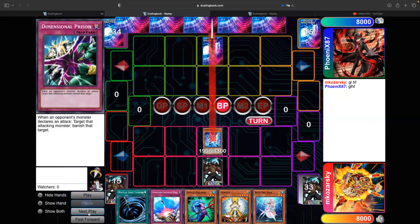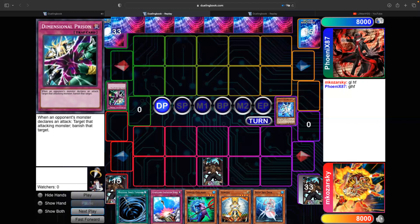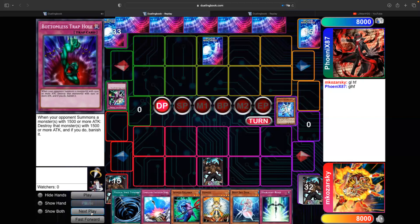I rip the MST and just go ahead and attack to get some information on what he's playing. The attack gets De-Spellbound — which kind of sucks because I don't have a Spark. I kind of wish I shotgunned that MST, but sometimes the MST is better held for something else. I ended my turn — I didn't want to leave a Gilman out there doing nothing. I probably should have summoned Gilman since I had Bottomless backup, but he just sets another back row and ends.